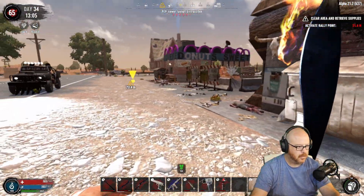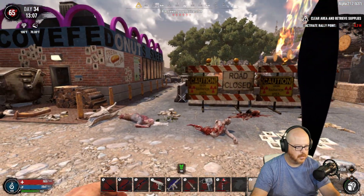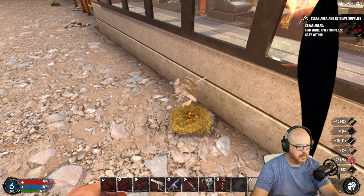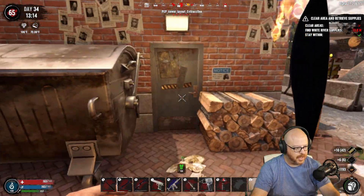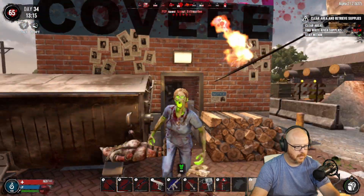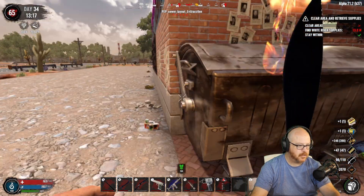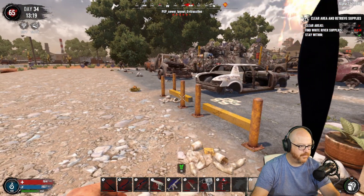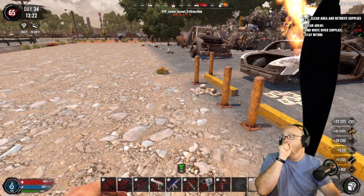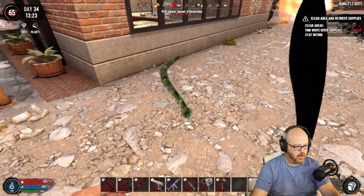All right, are we good? Nope, there's a crawler. Okay, now we can start the quest. Here comes everything again. Present shotguns — I'll take it. There's definitely a little snake in there. Snake — a snake — oh, it's a radiated snake!